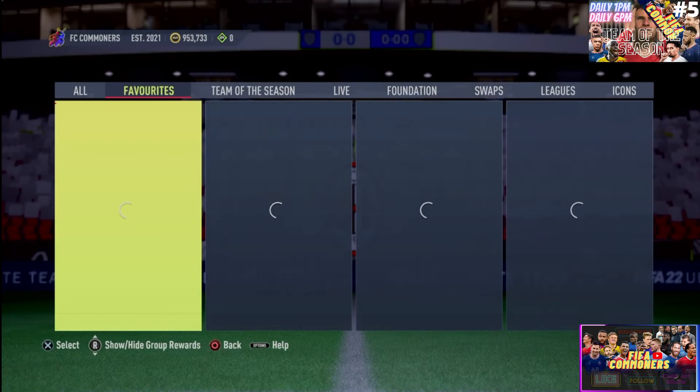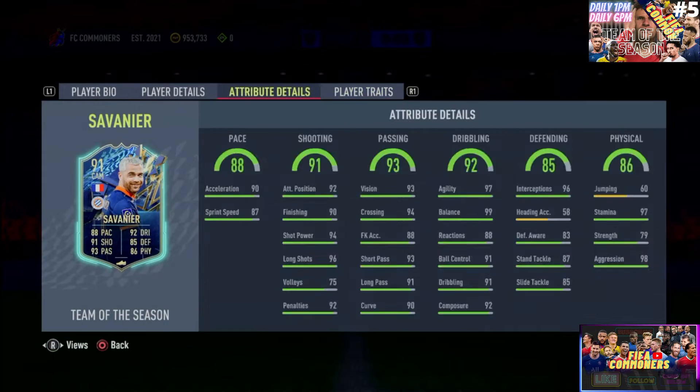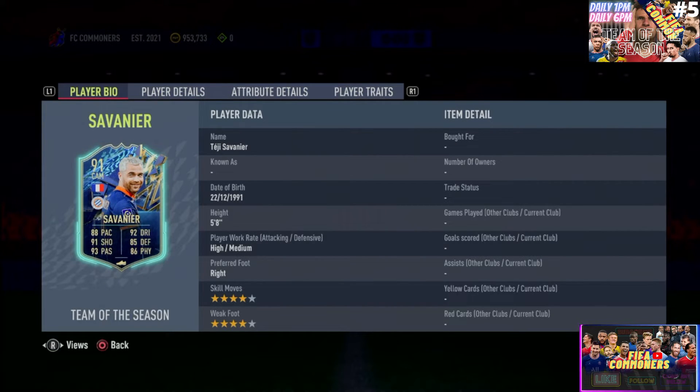Let me tell you — this guy is the poor man's Messi for those who don't have the coin budget to pick up Messi. He is sensational, and I've used this card earlier in the year and it is very very good. As a CAM, I would even want to play this guy as a CM — the only issue is the high/medium work rate, which will push him forward during offensive runs, making him behave like Kunku or Lima.